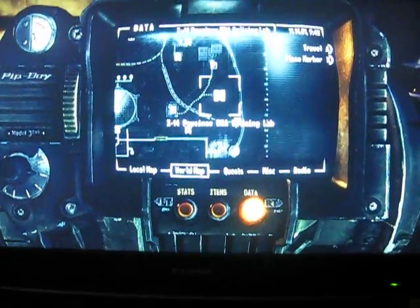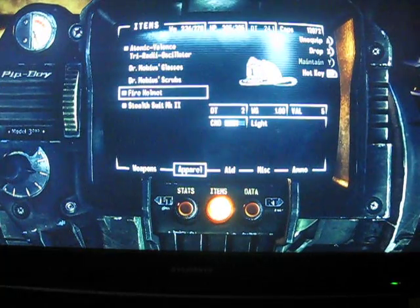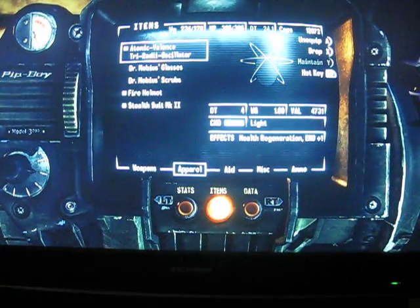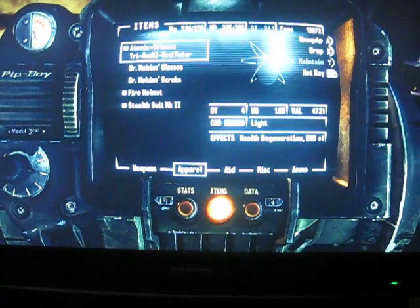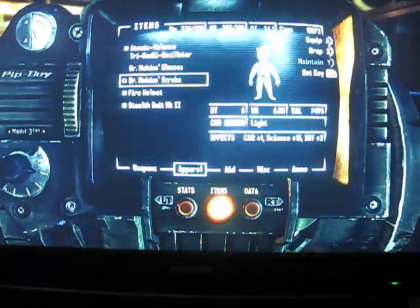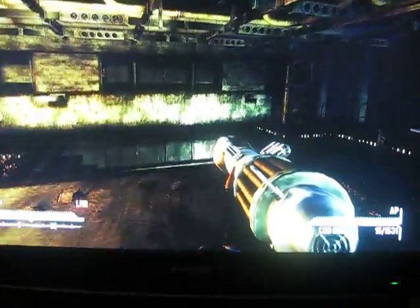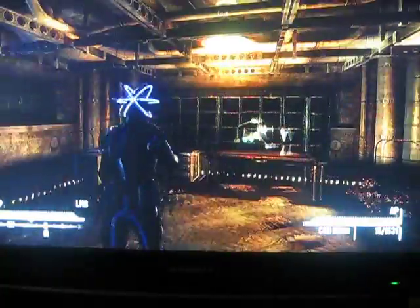Hey guys, I'm going to show you how to get the Atomic Valence Tri-Radi-Osculator. It's like a triple halo thing. I got a fireman's helmet on so you can't really see it that good, but it's like a triple halo around your head. It's like neon. It's pretty badass.